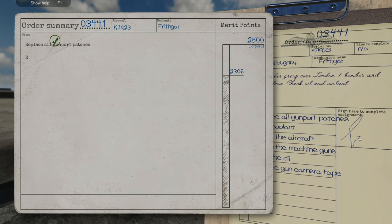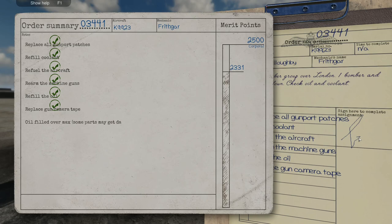There we go. Hang on — why did that say 301 now? Where did I get that extra one point? I didn't have an extra point before, did I? So why have I gained an extra point? Oil filled over max — some parts may get damaged. Oh no, we lost points.